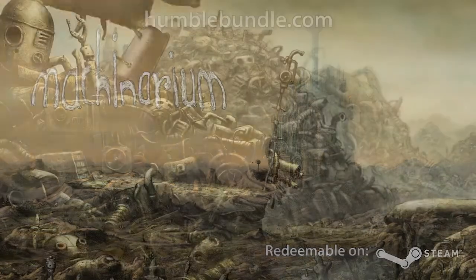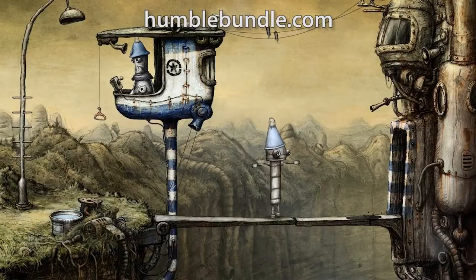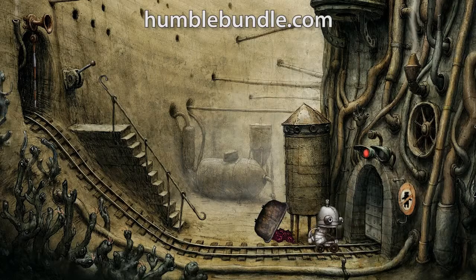Machinarium — give this tin man a game plan to save the city from mechanical mischief. How could a man made of metal have such a heart of gold? Oh wait, gold is a metal.